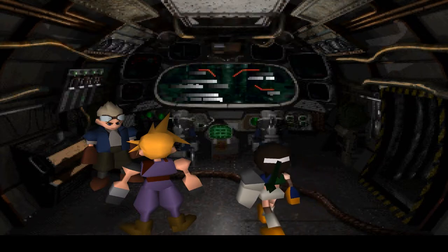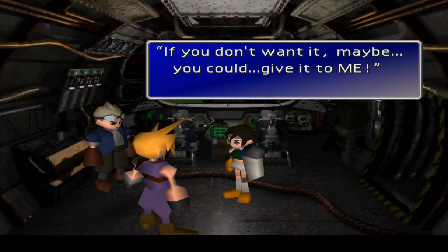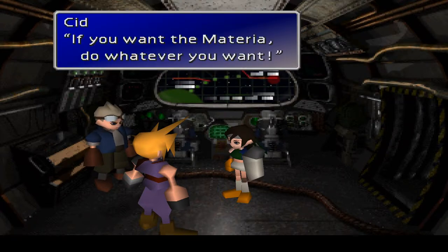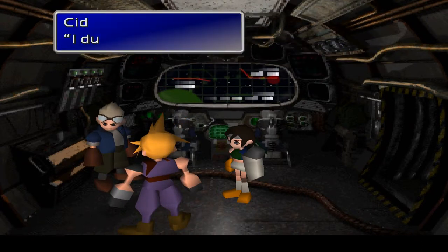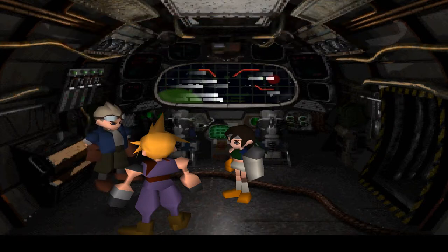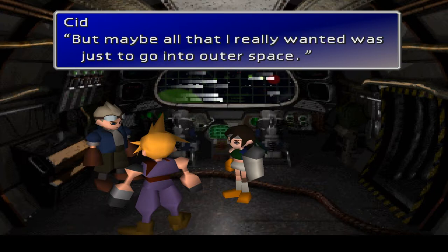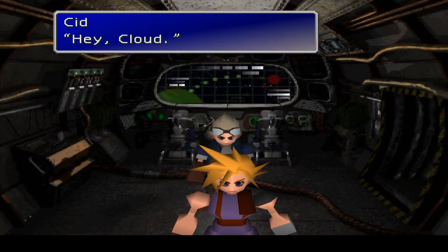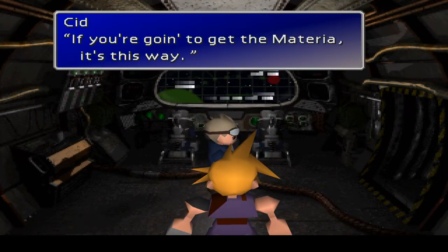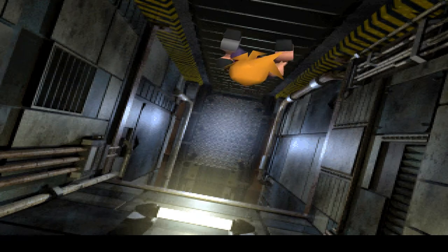I deciphered the lock code on the escape pod — we'll bail right before we crash into Meteor. What are we going to do with the huge materia? If you want the material, do whatever you want — it should be there after you climb that ladder. I finally found the huge materia! Instructions on the lock say it can only be opened if we enter the passcode from the control panel. Try and operate. Enter the passcode — I don't know. B-Y-X-A?